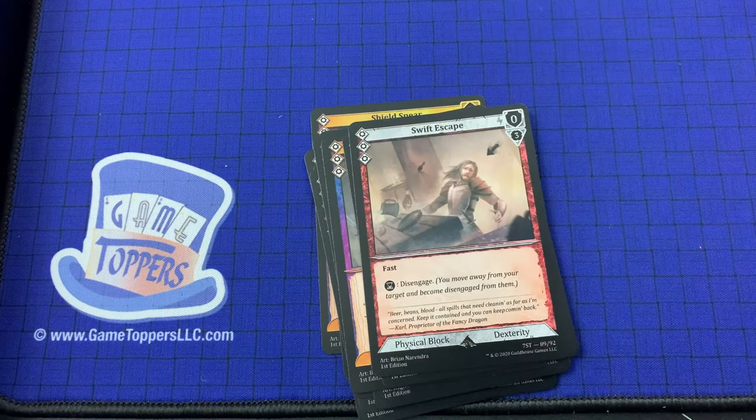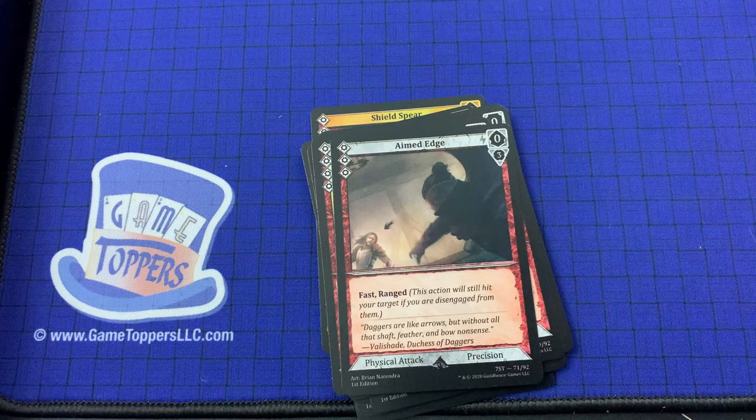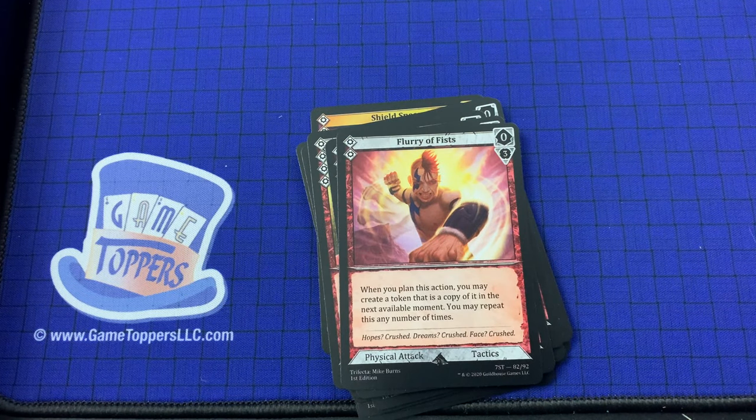Swift Escape — 3 cost, 0 and 3. Fast, disengage. Physical block and dexterity. Backflip — 4 cost, 0 and 4. Disengage — by the way, disengage means you move away from your target and become disengaged from them. Physical block and dexterity. Aimed Edge — 3 cost, 0 and 3. Fast and ranged. Physical attack and precision. Flurry of Fists — 2 cost, 0 and 3. When you plan this action, you may create a token that is a copy of it in the next available moment; you may repeat this any number of times. Physical attack and tactics.